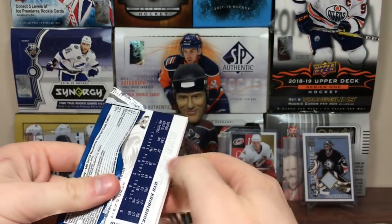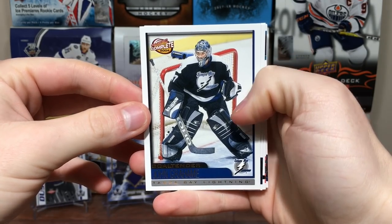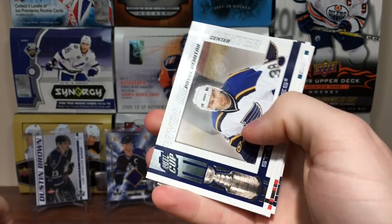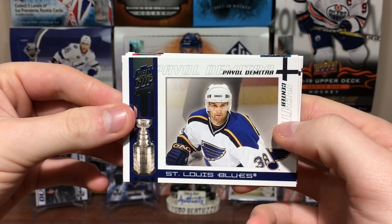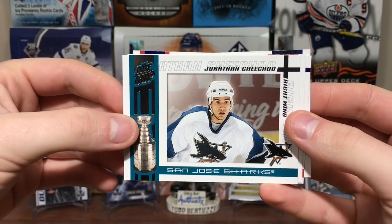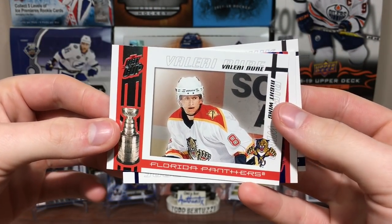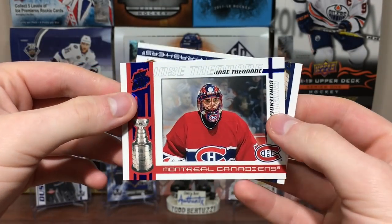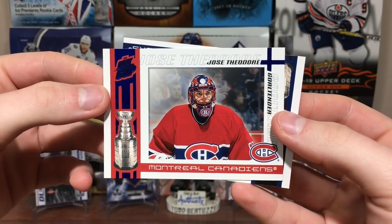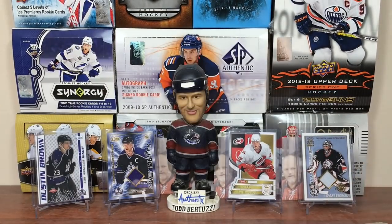Next pack up, Quest for the Cup. We got John Graham. I thought that was Habibulin, but there we go — John Graham. We got Pavel Datsyuk. Rest in peace. We got Jonathan Cheechoo. We got Valeri Bure. Jose Theodore. And Ilya Kovalchuk. Why are the cards every which way?